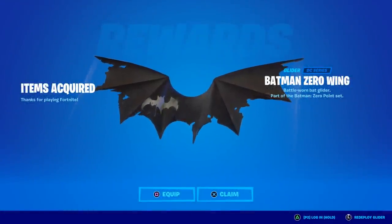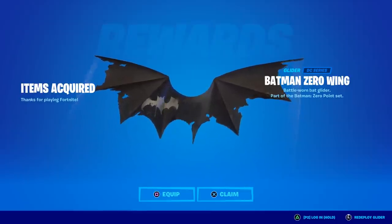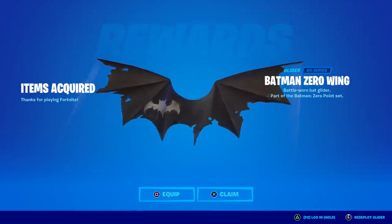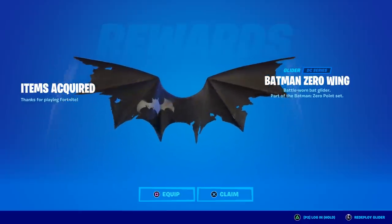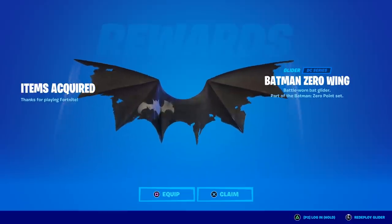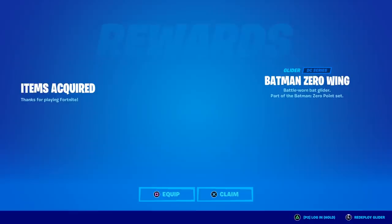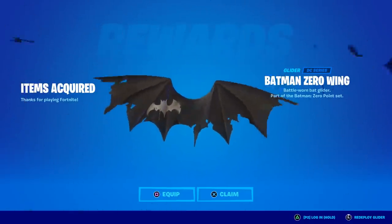So as you can see here, this is the Batman Zero Wing Glider, and it says Battle Worn Bat Glider. This is the second reward for the Fortnite and Batman Zero Point comic book series. The first redeemable code was for the Harley Quinn skin, and the second redeemable code is for this right here, the Batman Zero Wing Glider.